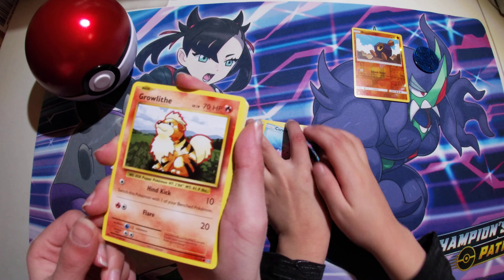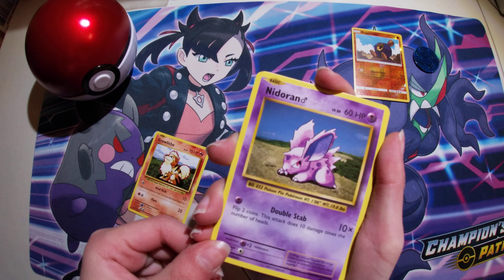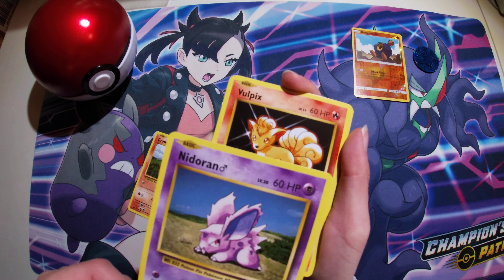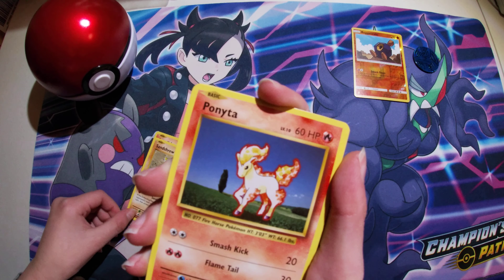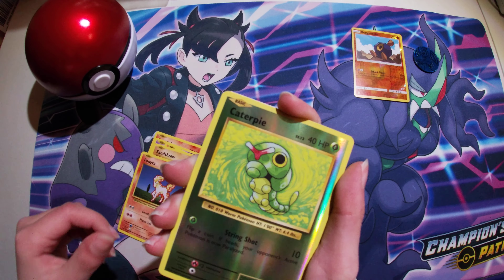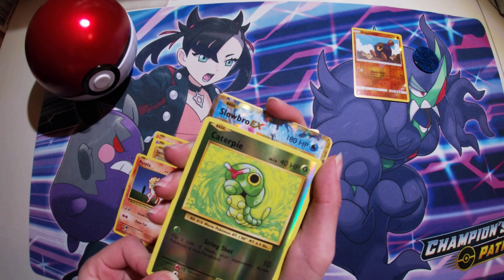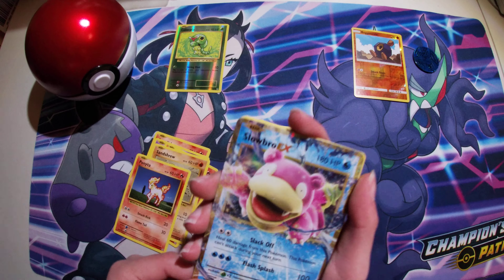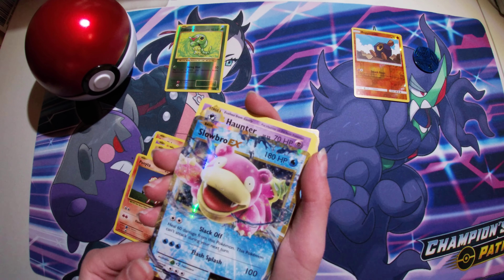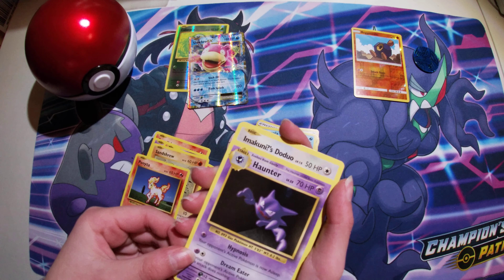Let's see what I got — a Growlithe, a Nidoran, Nidoran, a Vulpix, Sandshrew, a Ponyta, Ponyta — canopy holo reverse. Oh, you see that shininess? It's a Slowbro GX — no, it's EX. Oh, EX! Okay, cause I see an E and an X — that was pretty. Pretty Haunter.